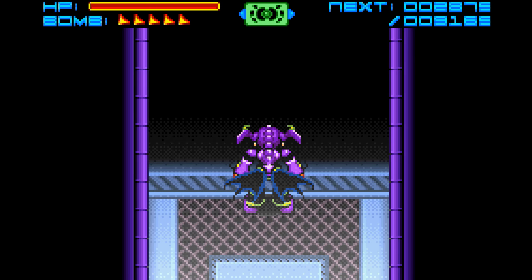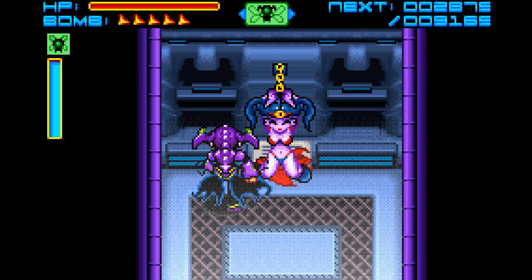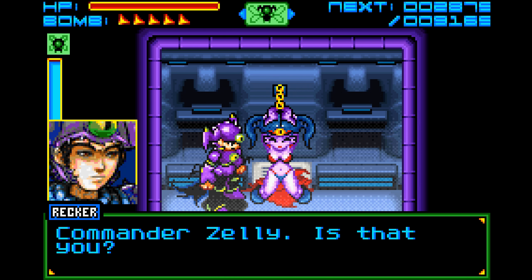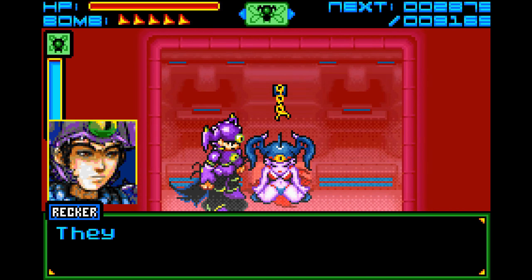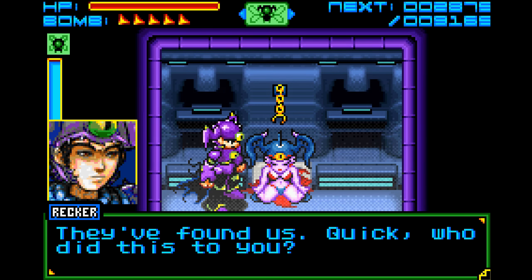Now this room will have something in it. Something should be here. This scene kind of reminds me of old Frank Frazetta - he was an old fantasy artist who did Conan and barbarian-style artwork, and this kind of strangely reminds me of that. Commander Zelie, is that you? Don't look at me, Earthman. I'll get you out of here. They found us - quick! Who did this to you? The tyrannical overlord turned on me - I knew too much.